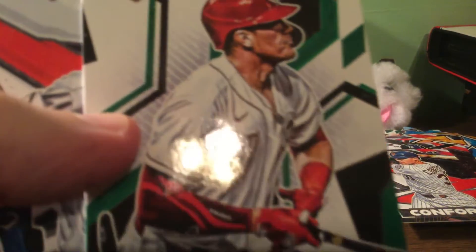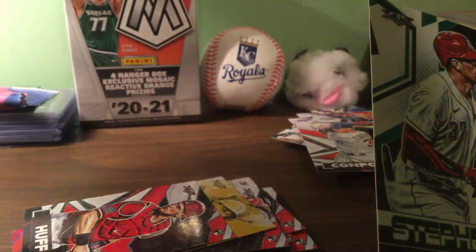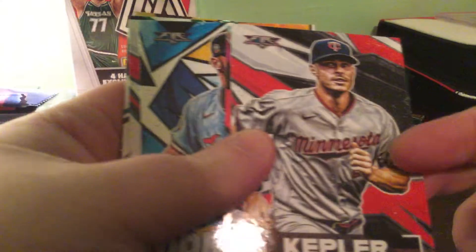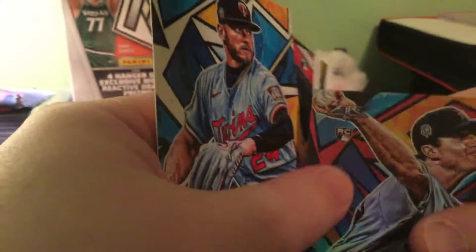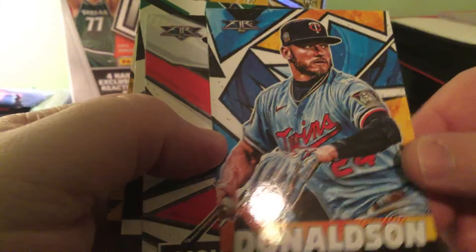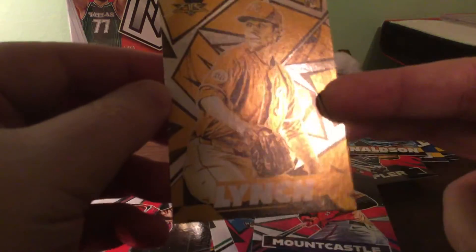Catcher, Stevens, Koeppler, Casey Muggs — cool looking card. Donaldson, Matt Castle, Yelich, and a Goldie.